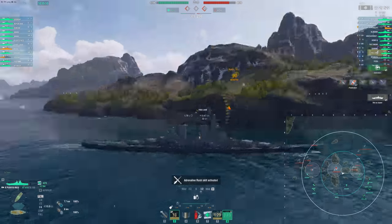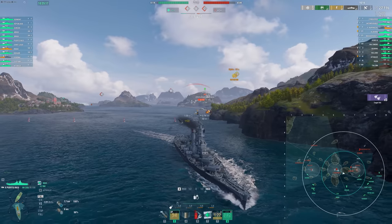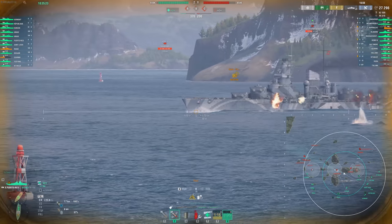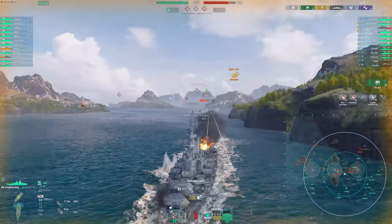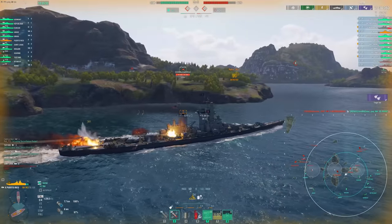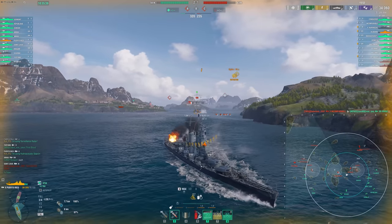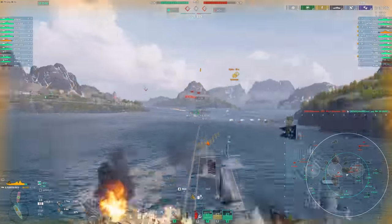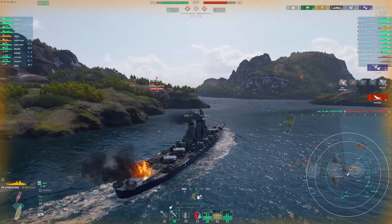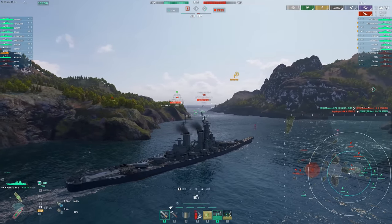The alpha damage is nice — 12 305mm guns. These are Alaska guns, so we do have improved pen angles. Unfortunately, we don't have Alaska levels of dispersion. Our weakness here is we're on the battleship dispersion table rather than the battle cruiser dispersion table, which is a big difference, although Puerto Rico does have improved Sigma to somewhat make up for that. This ship mainly feels accurate through its volume of fire in comparison to the Alaska.